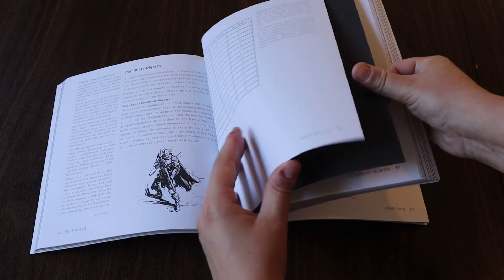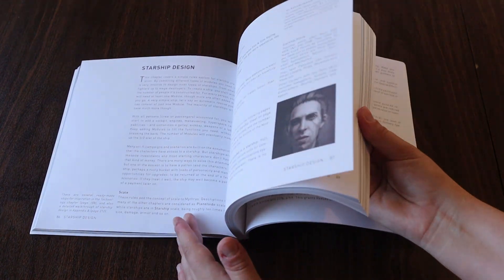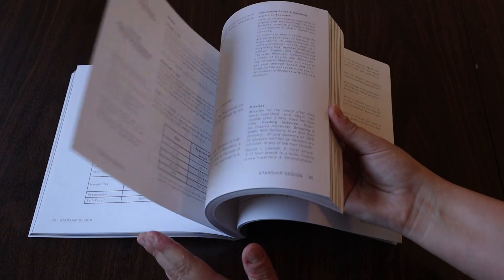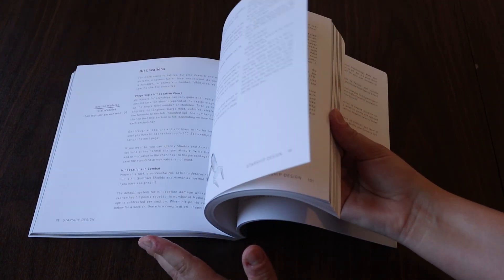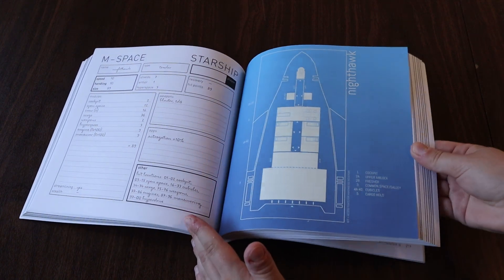For this week's game we are delving into science fiction. This is M-Space. M-Space doesn't come with a setting. Rather this is a toolkit for a game master to sit down and create a game in a science fiction setting. If I had to assign a genre to this game aside from science fiction I would perhaps say space opera. That doesn't mean other genres aren't possible — I'm just telling you what my first gut instinct is with this game.